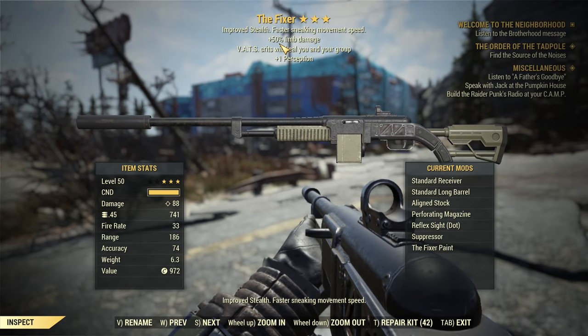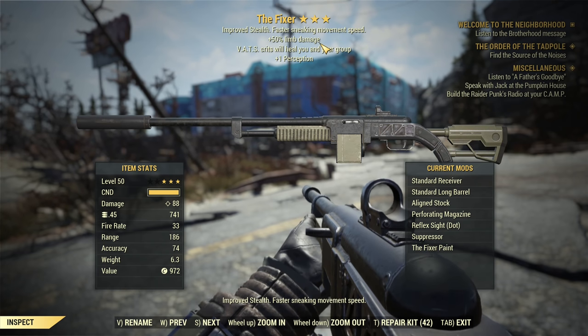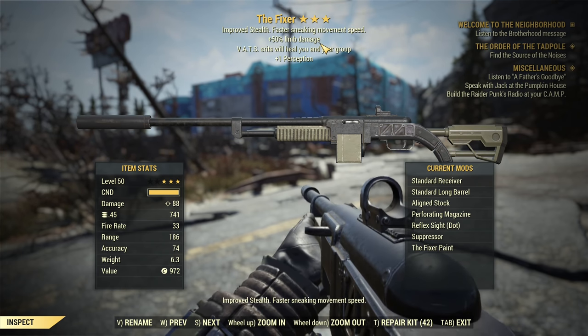Hey fellow Vaultwares, it's AngryTartool and this will be a very quick video explaining how exactly the plus 50% limb damage legendary effect works. But before we start, I should remind you that pressing any buttons under the video helps the channel — like, dislike, share, comment, subscribe — all good. And now to the point.